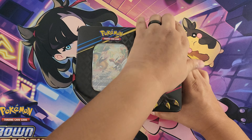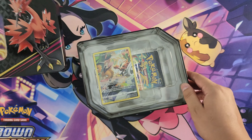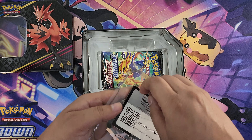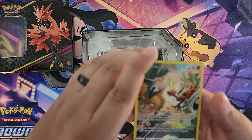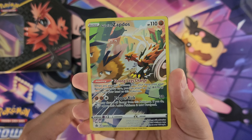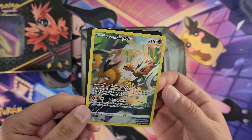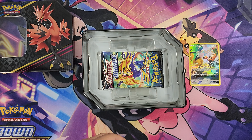So here's the tin — pretty cool. Here we are. I can put all my extra stuff in here. Here's the promo card. We'll go look at that up close. Okay, here we are: Zapdos promo, stamped at the bottom. Pretty cool. We got the promo card here, and of course your online card.